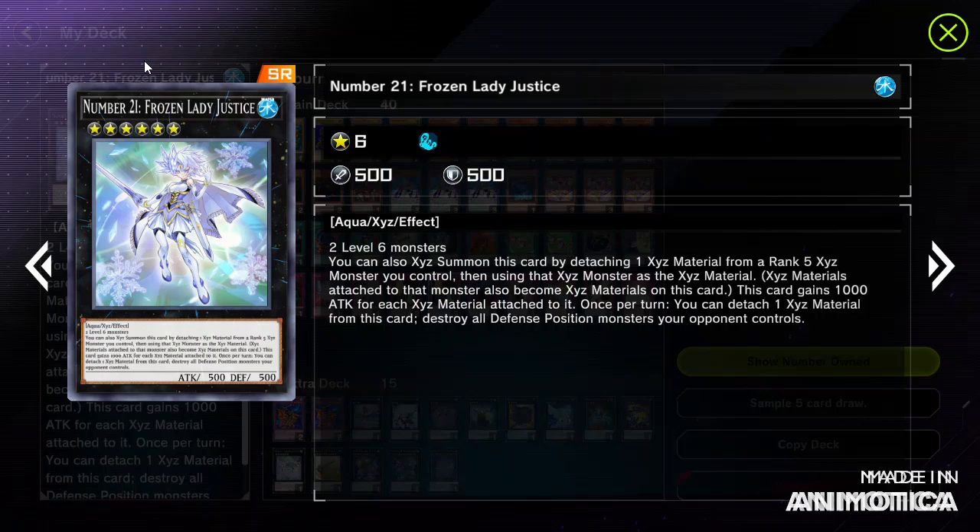As for level 6 monsters, you can also summon Number 21 using rank 5 XYZ material. You use XYZ monsters as material, and XYZ material already attached to a monster can also become material on this card. This card gains 1000 attack points for each XYZ material attached to it.